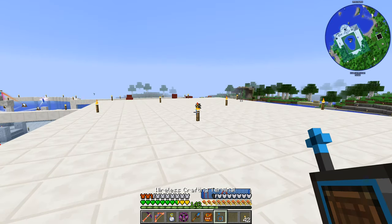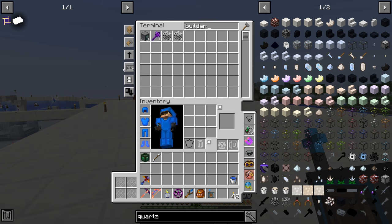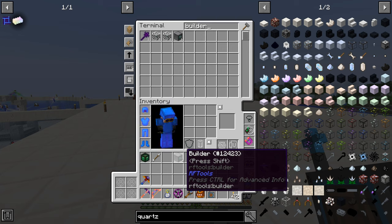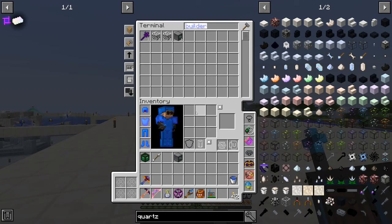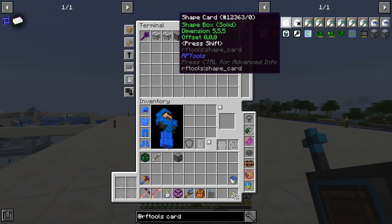What I want to use instead is the builder block. This will let us set a pattern and a size, then fill that area with different blocks as long as the builder has access to those blocks. If we set up a builder to build a 10 by 10 column of whatever resource, we can then vein mine all of it — that should be the fastest and easiest way to chew through those resources.